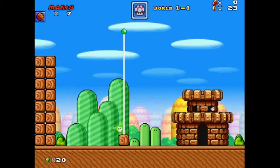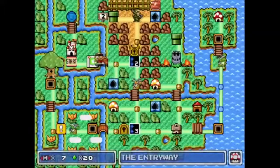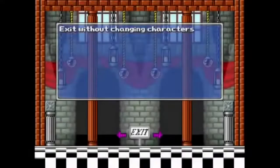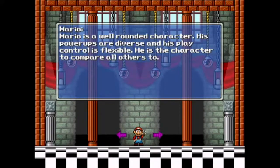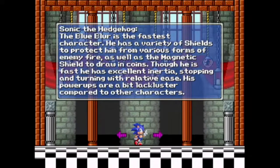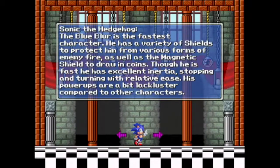Alright, so that was Mario. Let's go into the menu — player select. Luigi, of course: his jumping ability surpasses Mario's, his special jump is a floating jump that travels higher and further. Luigi's fireballs travel straight but slower with less range. And his traction is somewhat reduced, so he's slipperier — sort of an expansion on what he was in the later levels.